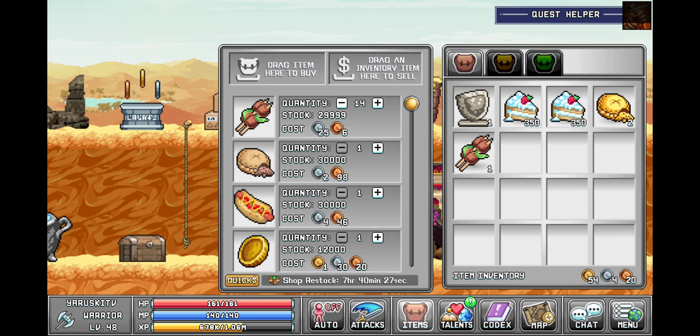So what you can do is just press and hold this plus button right here, and we'll just get 400 just to have them.